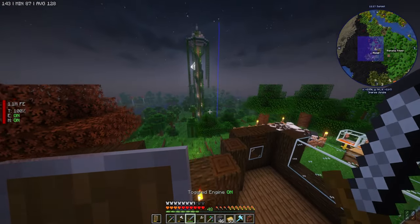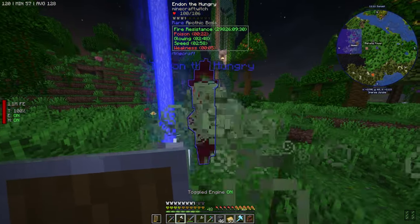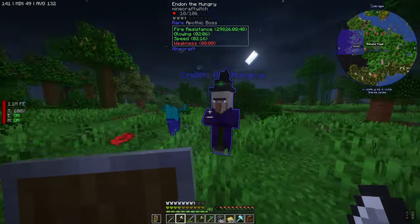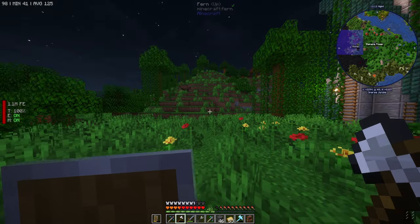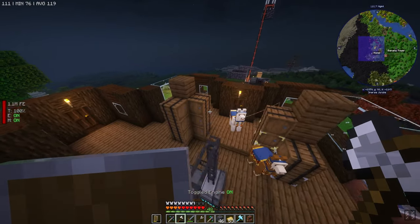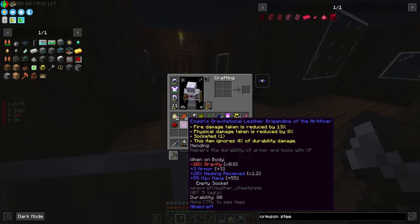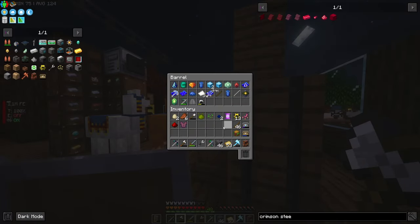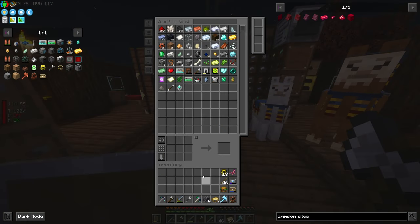A blue boss just spawned - let's go tell him hello. It's a witch too, good lord. There we go, nice. What did you drop me? A blue leather tunic. I can't say I'm super happy about that. I mean, it does have mending. But it only has mending and it does not compare in regards to stats. We'll drop that in there and later on we can pull the mending off of it.